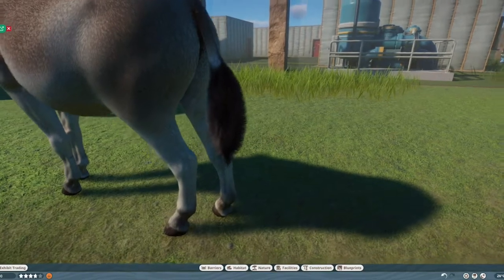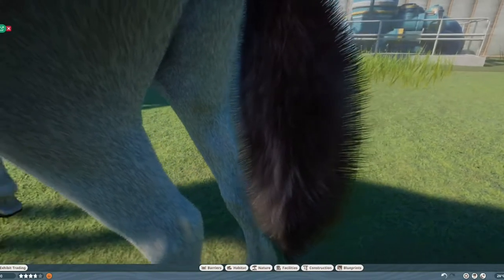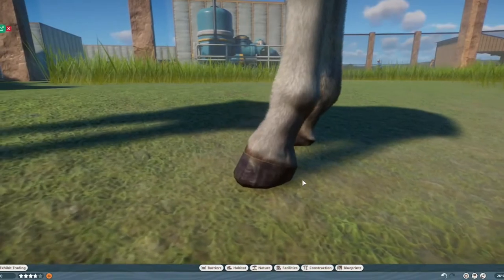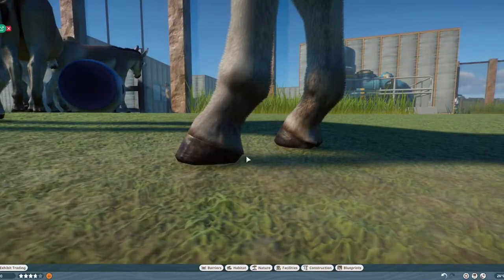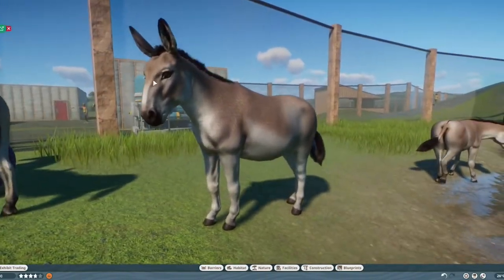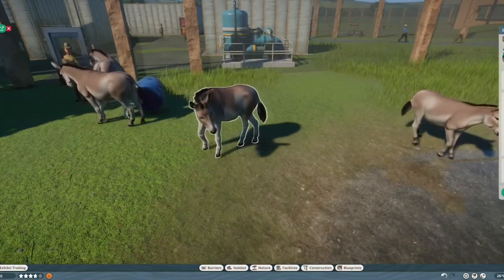We have the fluffy issue that we get with everything in Planet Zoo where fluff doesn't really work, so it does look very weird. But besides that, the legs have so many individual strands of hair, and the hooves look beautiful. There is a very thin see-through line here, and normally some hair strands would hang lightly over the hoof — which they don't do here. Those are my only complaints: the see-through areas and the hair over the hooves. Besides that, it's beautiful. Let's see it move.